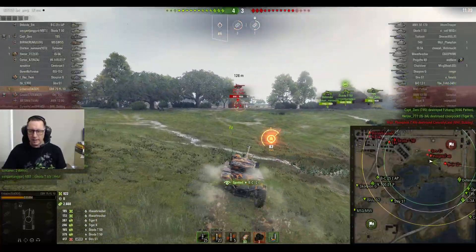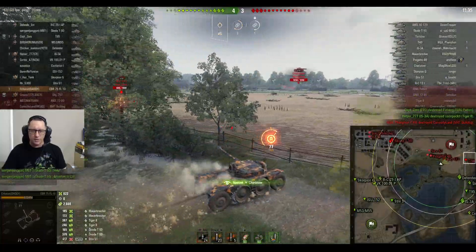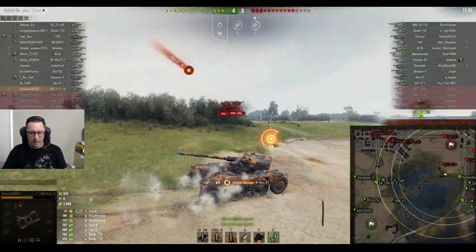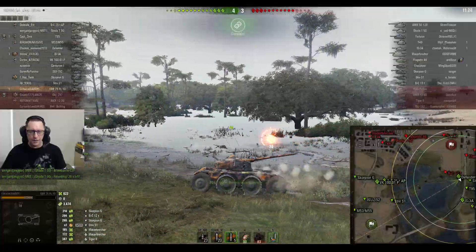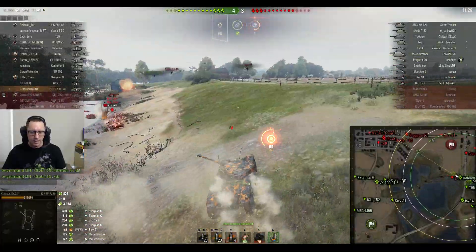The Tiger II and the Patton go down. The friendly Bulldog goes down. He auto-aims on the 12T, puts one close to him. Second shot doesn't connect. He gets hit by the Striv, and instead of getting tracked, your wheel goes wobbly — wobbly like a shopping trolley. That's probably the best way you can describe it.